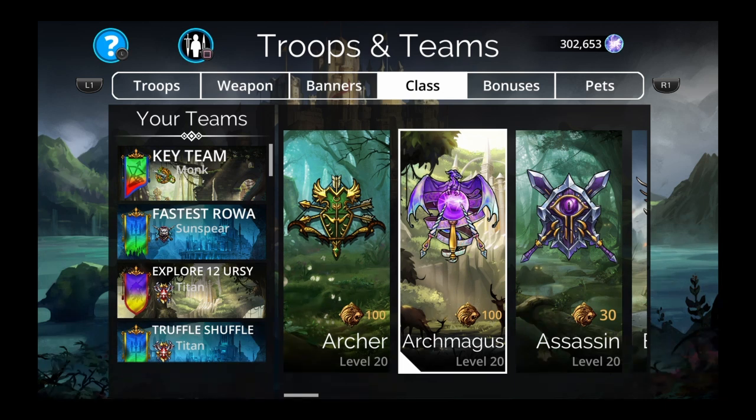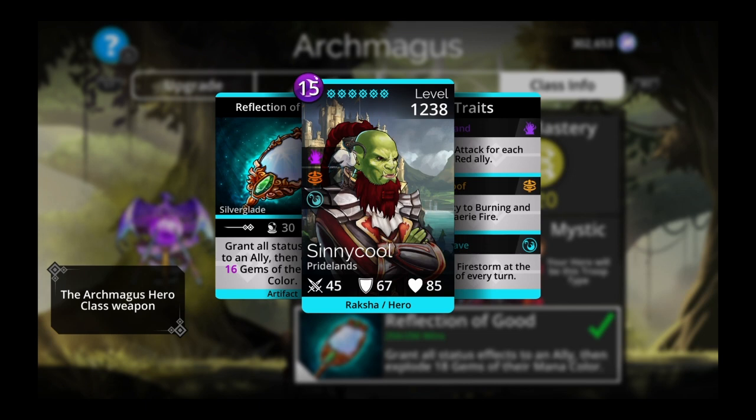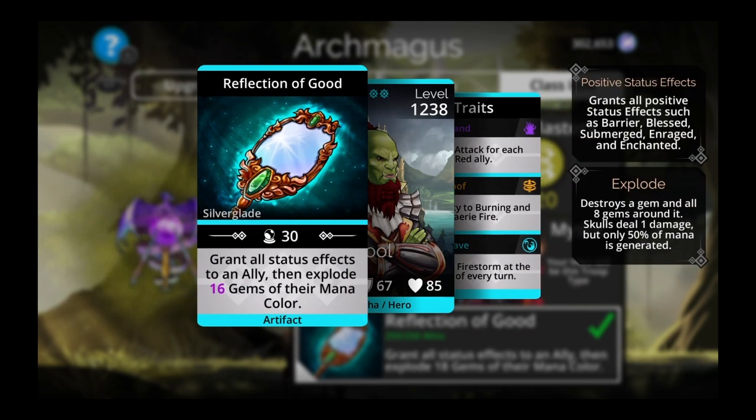Let's start with an honorable mention before we get into the top three weapons you can get for free just by equipping the class and getting 250 victories. The honorable mention is the Arch Magus class — equip that, get 250 victories, and you can get the Reflection of Good. It grants all status effects to an ally, then explodes 16 gems of their mana color.